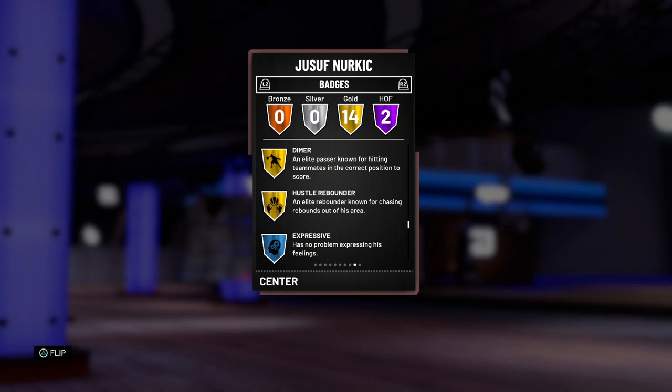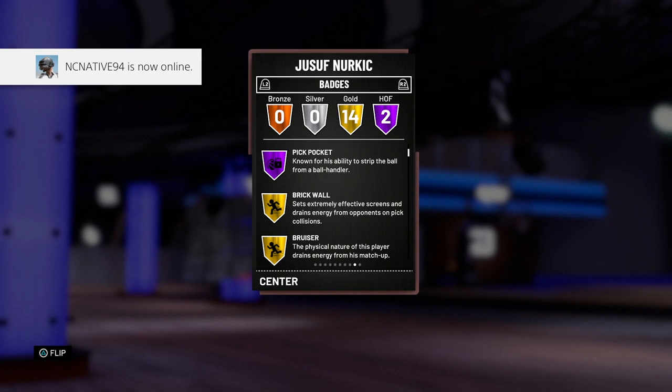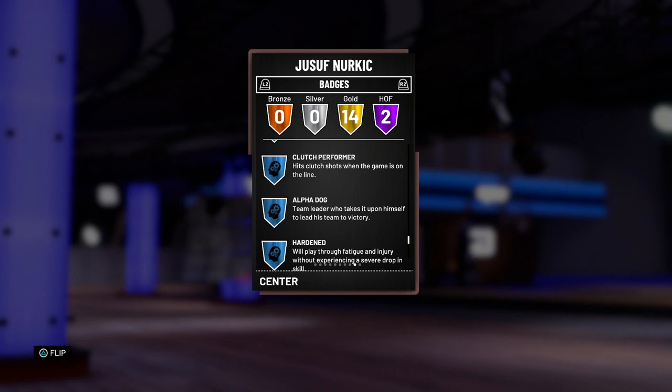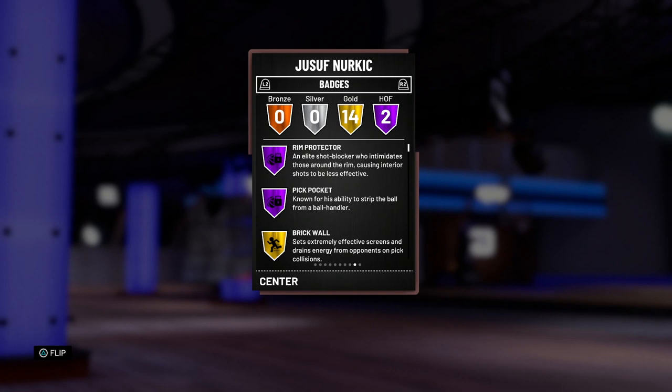He's also got Brick Wall, Bruiser, Chase Down Artist, Put Back King, Pick and Roller, Post Spin Technician, Drop Stepper, Up and Under Specialist, Defensive Stopper, Flashy Passer, Break Starter, Lob City Passer, Dimer, and Hustle Rebounder. The only badge he's really missing is Catch and Shoot for that mid-range. I'm surprised he didn't get Hall of Fame Hustle Rebounder. This card basically looks like a taller Ben Wallace with a free throw and a mid-range.